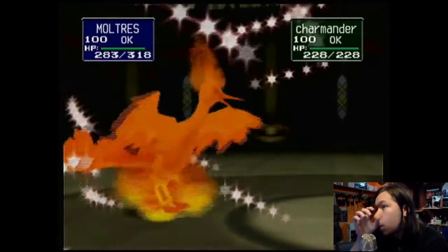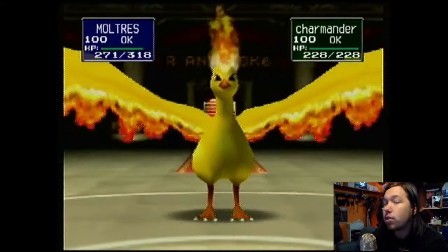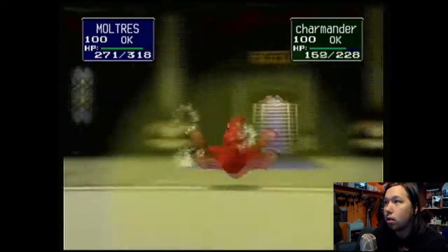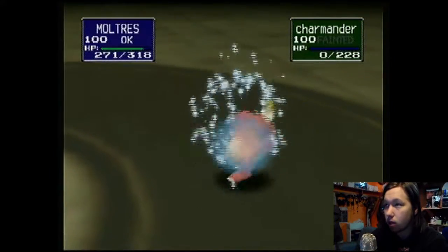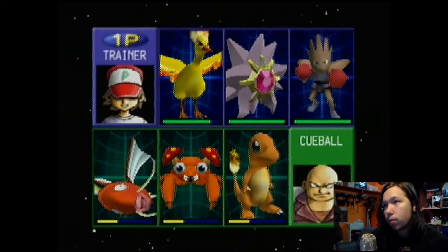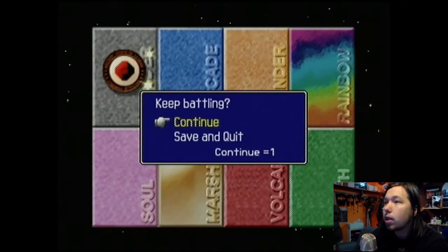Christian — the guy who had this before me — had Mewtwo unlocked, so I have that in my registration team. If I wanted to, I could use one of the registered teams and have Mewtwo. I might do that if this gets too hard. The number one registered team was Charizard, Blastoise, Venusaur, Zapdos, Articuno, and Mewtwo, I think.